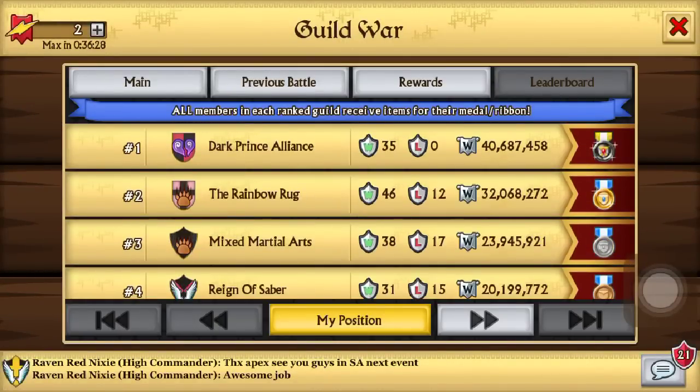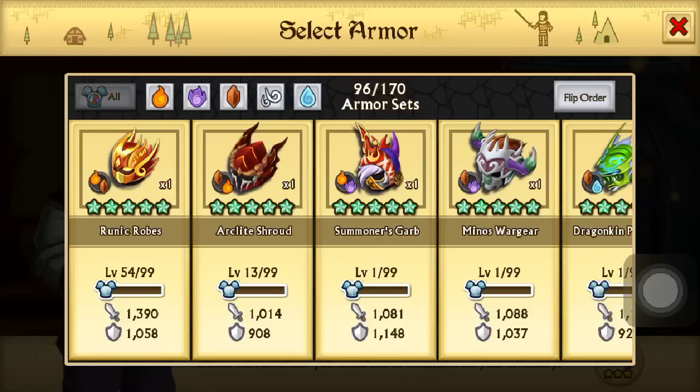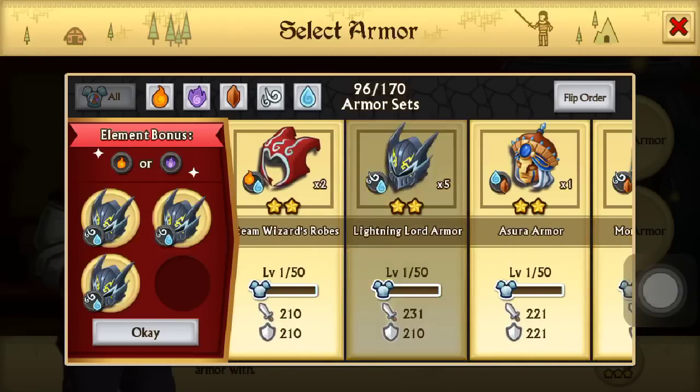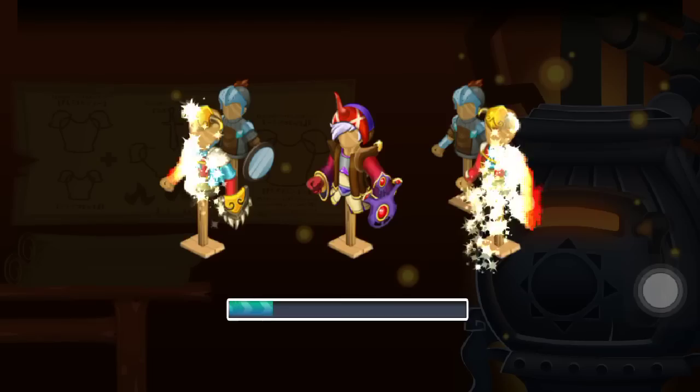Except for the Dark Prince alliance — look at these guys, I've never seen them before, they just wrecked Rainbow Rug. Shout out to Apex for hosting this push. I spent about 240 gems on it, spent maybe around 300. The minimum was 60k — you had to get 60k points to hit the gold milestone.